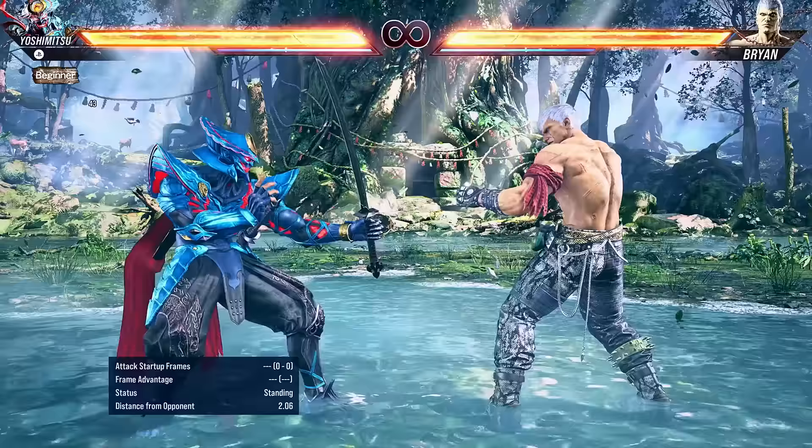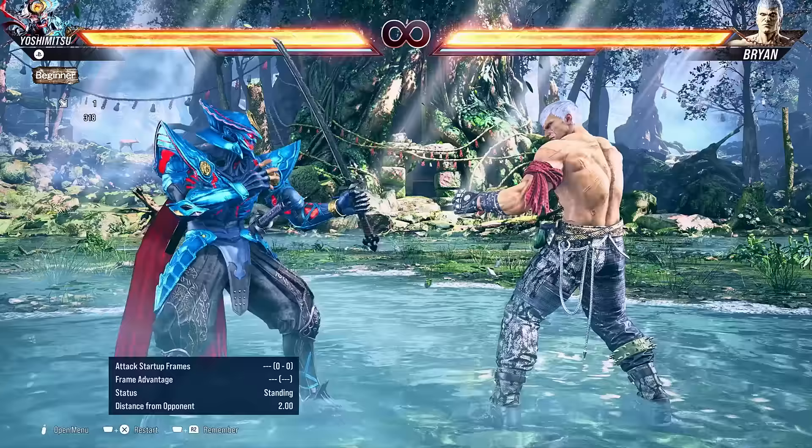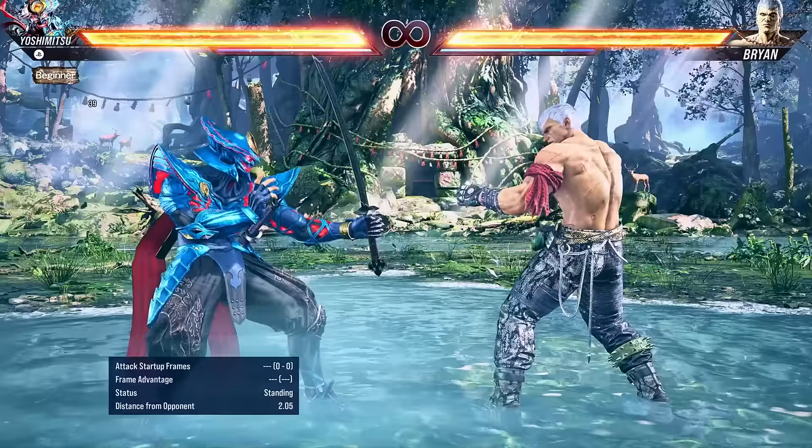However, the first attack is a high, which means the opponent can duck under it. So next up, let's talk about down forward 1 — one of the best mids that Yoshimitsu has. It's extremely fast, has decent range, and on top of that it's got several different follow-ups. If you want a second mid, you can press 4 — that will catch the opponent trying to duck, but it's very unsafe on block at minus 12, which is why down forward 1-2 is usually better. It hits high though, so the opponent could duck under it, but on block it is safe, which is fantastic.